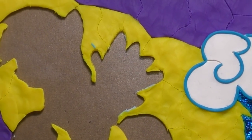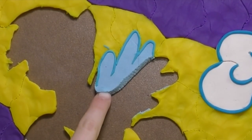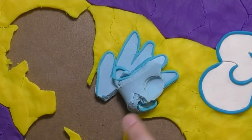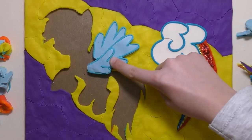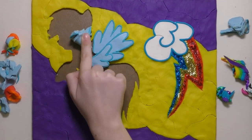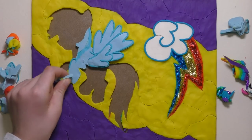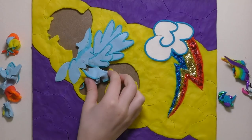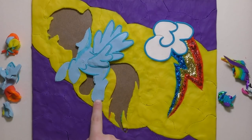All right, let's start our Rainbow Dash! Here's part of the wing. I've got more wings. What's this? Oh, that's her front leg. Here's another leg, here's another leg, here's a hind leg, here's a hind leg, here's a hind leg.